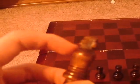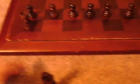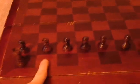Here's the king — he has a little cross on top most of the time. That's the special piece. Rooks go in the corner squares.